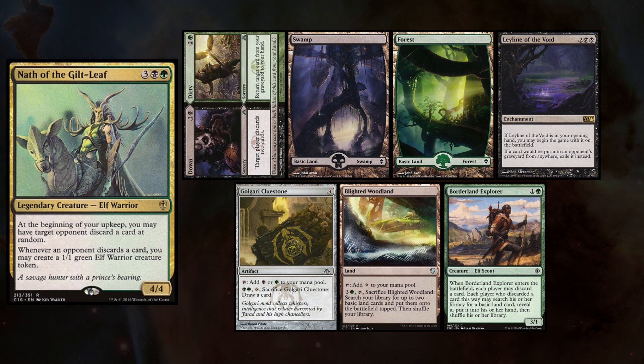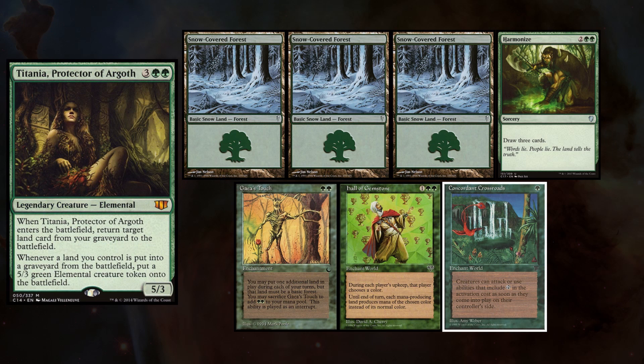This week, Sean is playing his Nath deck and keeps Down and Dirty, Swamp, Forest, Leyland of the Void, Golgari Cluestone, Blighted Woodland, and Borderland Explorer. I am playing my Titania deck and keep 3 Snow-Covered Forests, Harmonize, Gaia's Touch, Hall of Gemstone, and Concordant Crossroads.